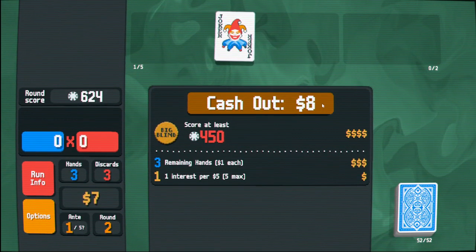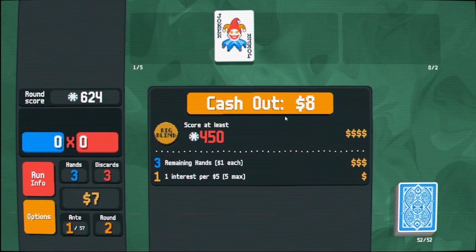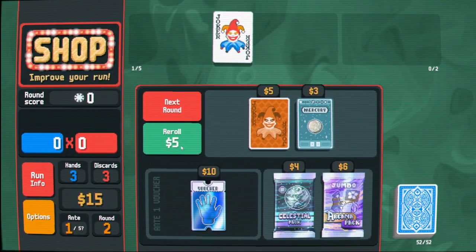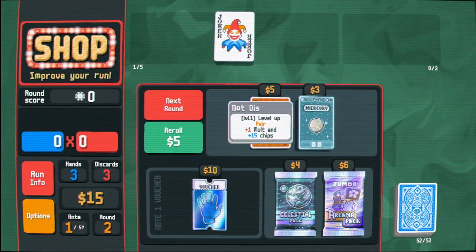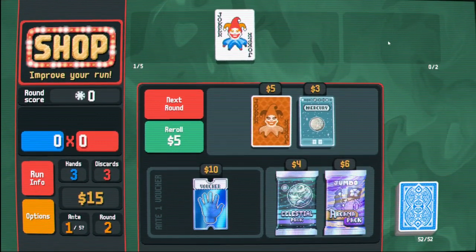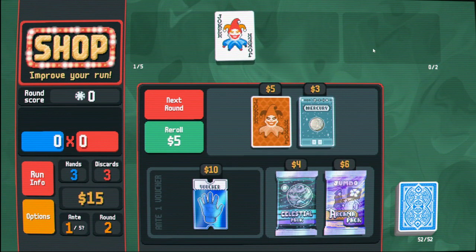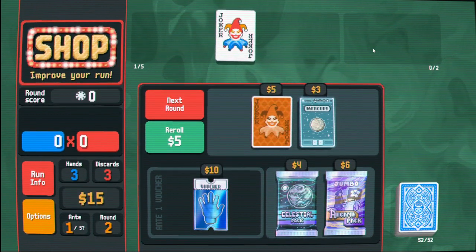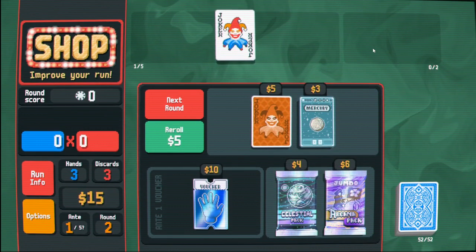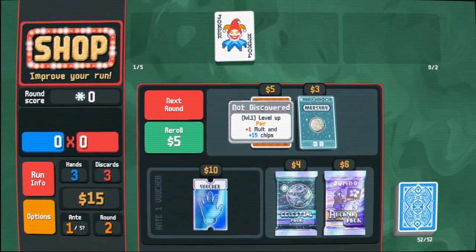I think this game speed is appropriate. The interest is per 5, 5 max. So I would get 3 interest here. This levels up pairs. The jokers are like relics. The tarot cards enhance cards permanently — they're consumables. I just automatically did what everyone else does and compared the game to Slay the Spire, even though this is not a deck builder in the traditional sense. You do some deck building, but for the most part your cards are just a deck of cards.